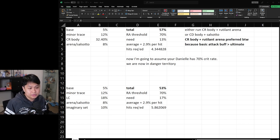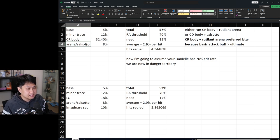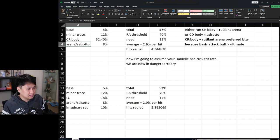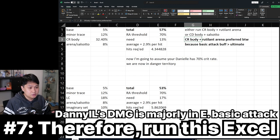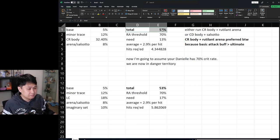Let's talk about something that could really screw up your Imbibitor Lunae. With a base crit rate of 5%, the minor trace of 12%, a crit rate body for 32.4%, and Rutilant Arena's set effect for 8%, this gives us a total of 57% crit rate without anything else. Before we move forward, we're definitely going to be running a crit rate body with Rutilant Arena, because Rutilant Arena buffs our enhanced basic attacks. The damage distribution is majority in the enhanced basic attack, so we want to use Arena. That is number seven.